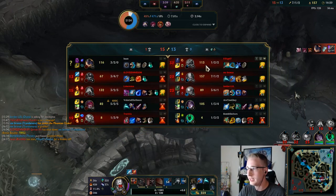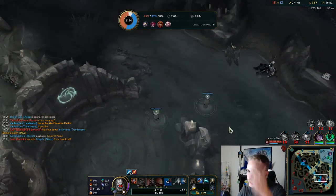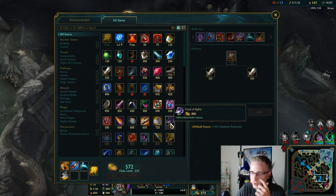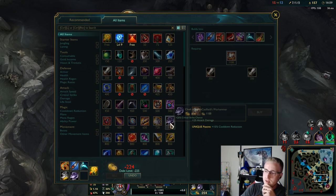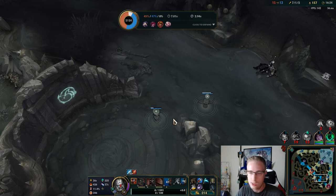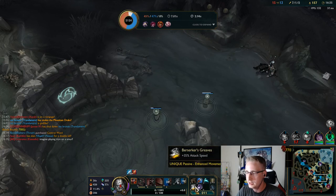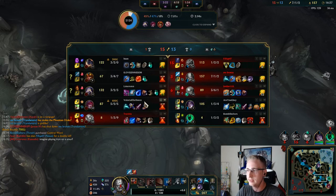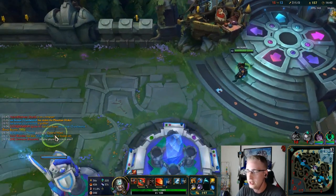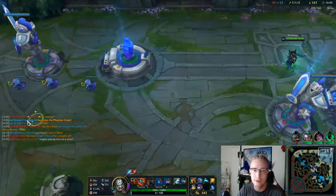Nasus is doing work — I need to check how many stacks he's got. He's killing it. Let's grab this Cloak of Agility. Something I like doing on jungle Tryndamere is going full attack damage, relying on attack speed from my Lethal Tempo activation and Berserker Greaves to give me enough attack speed — but just hitting people with big crits.